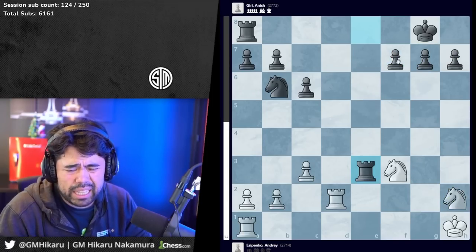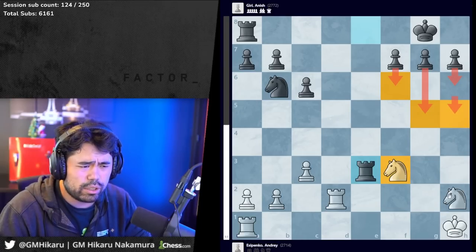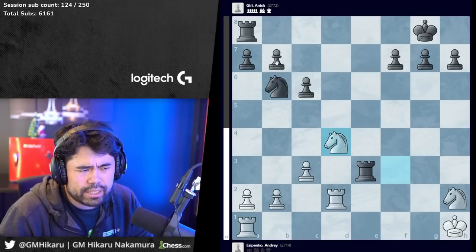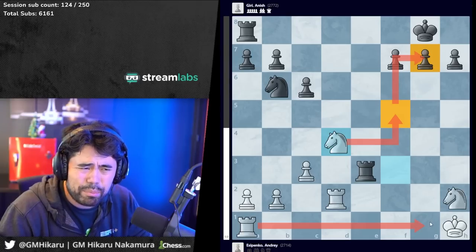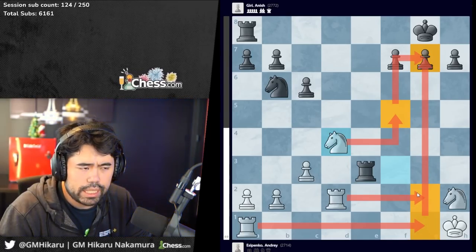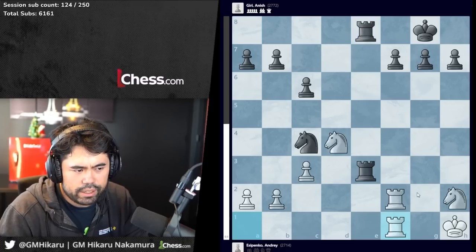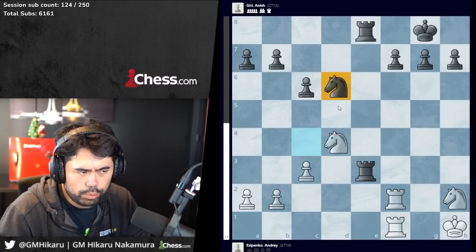Rook to d2 is, I think, the start of going wrong. It seems more realistic to go for something like knight g4, try to keep all the minor pieces on the board, because after rook to d2, bishop e3 and trades, I already start to feel it's going to be very hard for white to win. White has the knight on h2 for the three pawns, but these pawns on the kingside can start to march up the board and you can get into serious trouble, especially as your knights are super far away from ever attacking the queenside pawns.